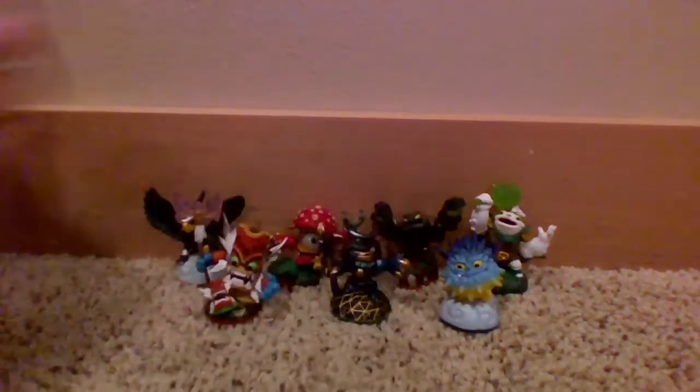Last but not least is Dunebug. I saved Dunebug for last just because I've seen videos of people complimenting his paint job, and it looks so much better in real life than it does in pictures — it looks really cool. Personally I think Dunebug is really cool. And with Dunebug, I have at least one core from each element in Swap Force. Popthorn takes the air spot since I didn't have Scratch, and I had Bumble Blast for Zulu. But honestly, Dunebug — I'm actually quite excited for him. That does it for figures: seven different figures.